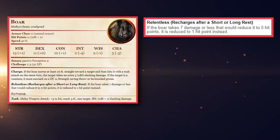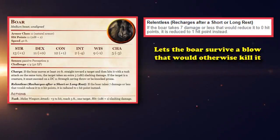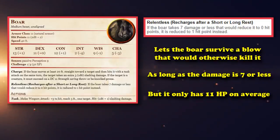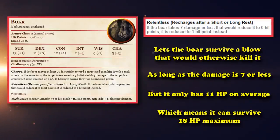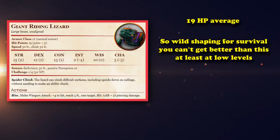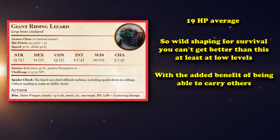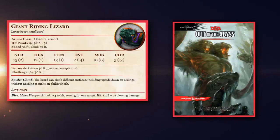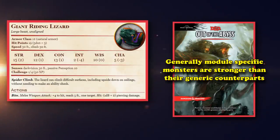Relentless is an ability that allows the Giant Boar to survive a blow which would otherwise bring it below 0 hit points, as long as the damage is 7 or less. But the Giant Boar only has 11 health on average, which means it can survive basically 18 points of damage maximum, and the Giant Riding Lizard has 19 health baseline. So if you wanted to turn into something to survive, the Giant Lizard is one of the best options, while also being an excellent utility creature with its ability to carry people over walls. Although its high HP might just be an oversight — it's kind of an exotic creature like the Deep Wrath, as it comes from the Out of the Abyss module, and generally module-specific creatures are a little bit stronger than other creatures of their CR rating.